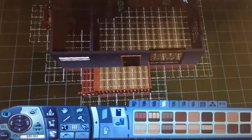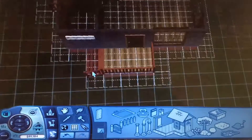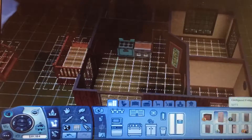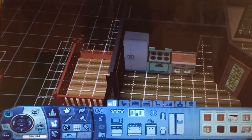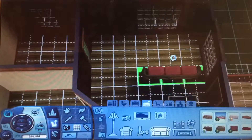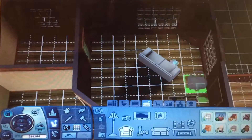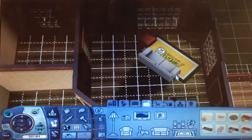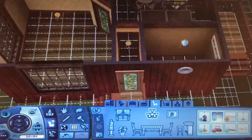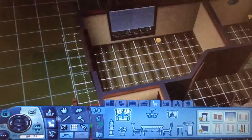Hey guys, hello and welcome to my next video in the tiny home series. This is the 8x8 tiny cabin on the lake. The whole theme for this house was like it's an old house on a lake that hasn't really been remodeled, but that's okay. It is like a vacation home, so I don't really think people would live here all of the time.